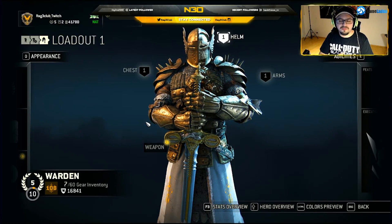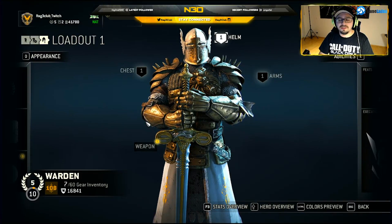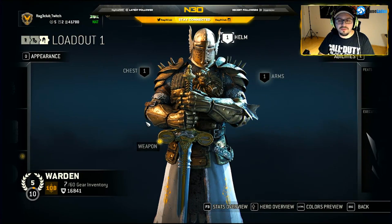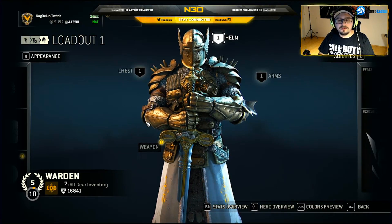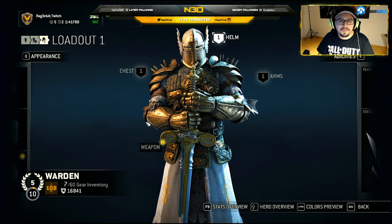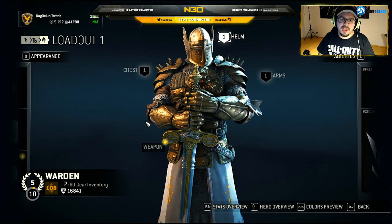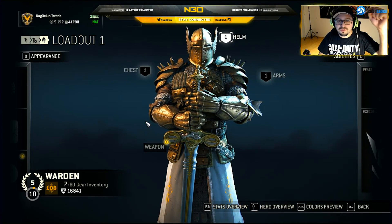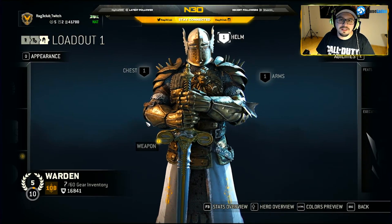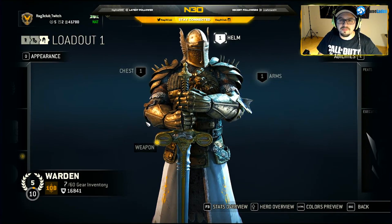If you notice, you can build a lot of interesting builds for your playstyle and character. That's a great thing Ubisoft added here — the stats on the armor give you more opportunities to play your character your way. Thanks for watching, and I would appreciate it if you leave a follow here or on our Twitch channel. See you guys, bye!